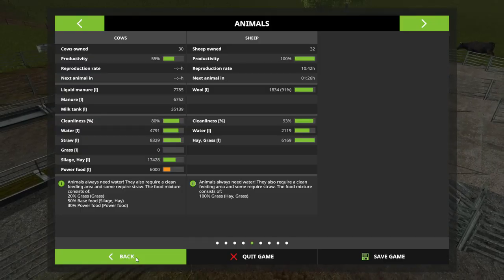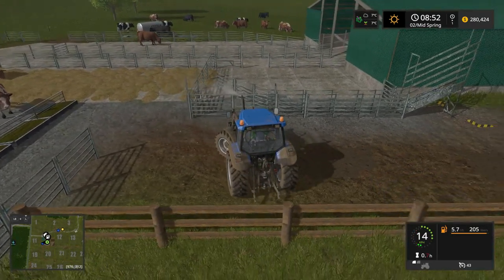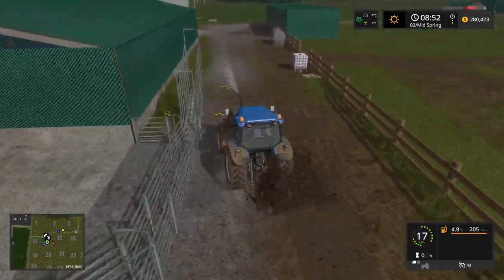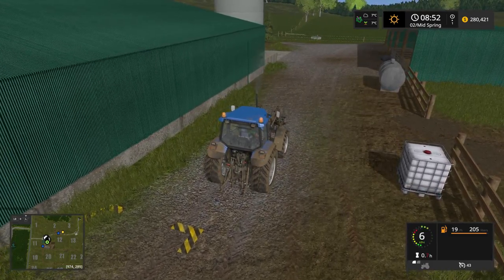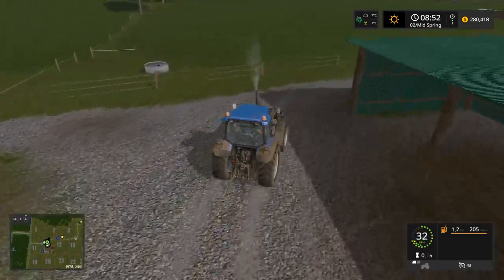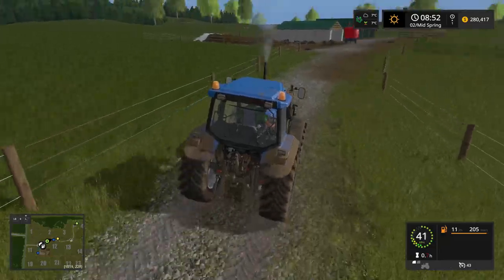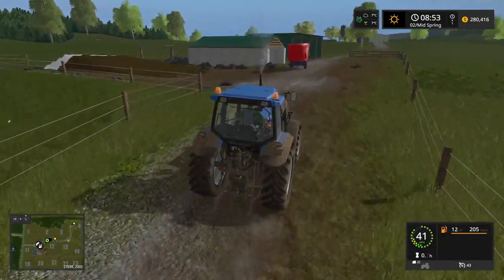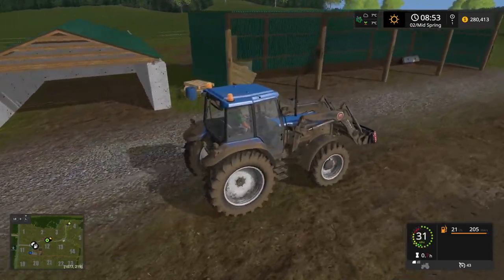Let's have a look here. Straw's good. Water's good. Cleanliness is fine. Really just need some grass and probably another load of power food. What that's going to mean is I'm going to have to go up to the other farm and get some more hay because the sheep have got plenty of hay. Anyway, what we'll do is we'll go and park this tractor up and then let's get the oilseed radish under control. It's good to get some power food in there, that's for sure.